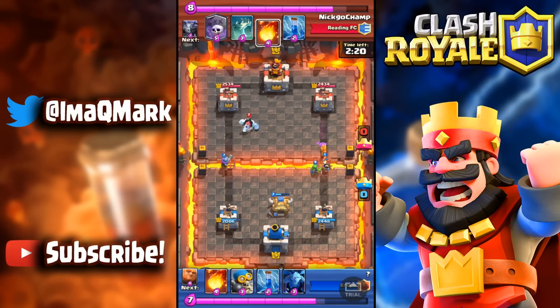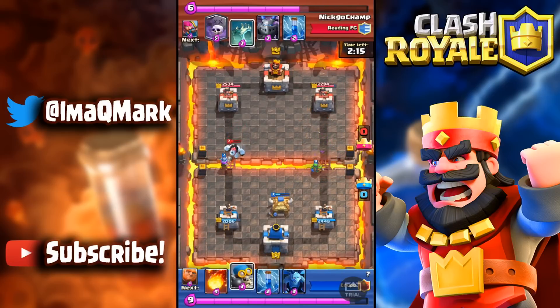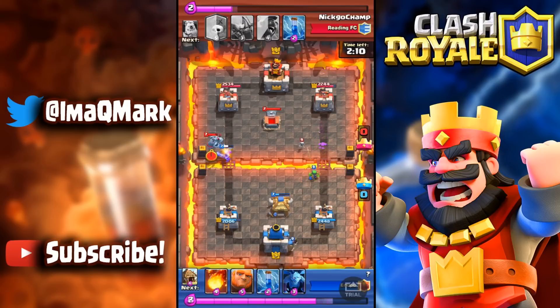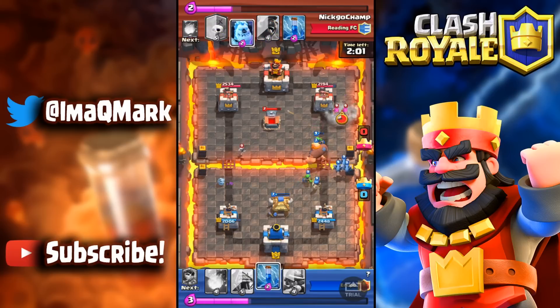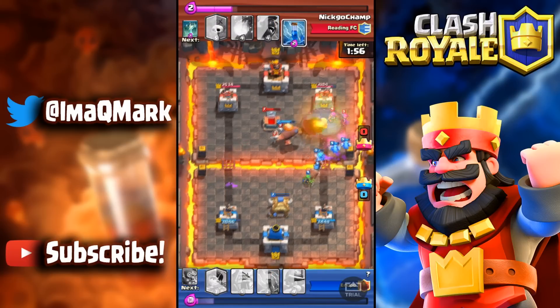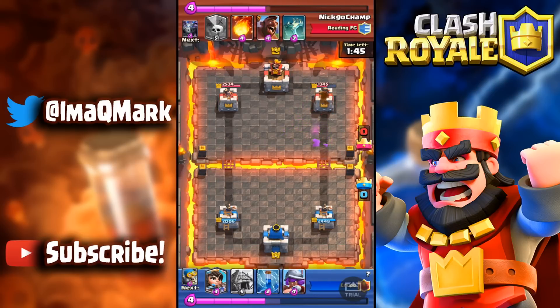He fireballs my princess, which is not a good elixir trade — fireball costs four, princess costs three. Now he has to deal with my musketeer. The musketeer on the left takes out his ice golem and the mega minion goes to the tower. I set up a massive push: giant, minions, and a bomber. The bomber does so much damage — watch the tower damage right now. The giant gets no hits in but the bomber alone gets over 700 damage.